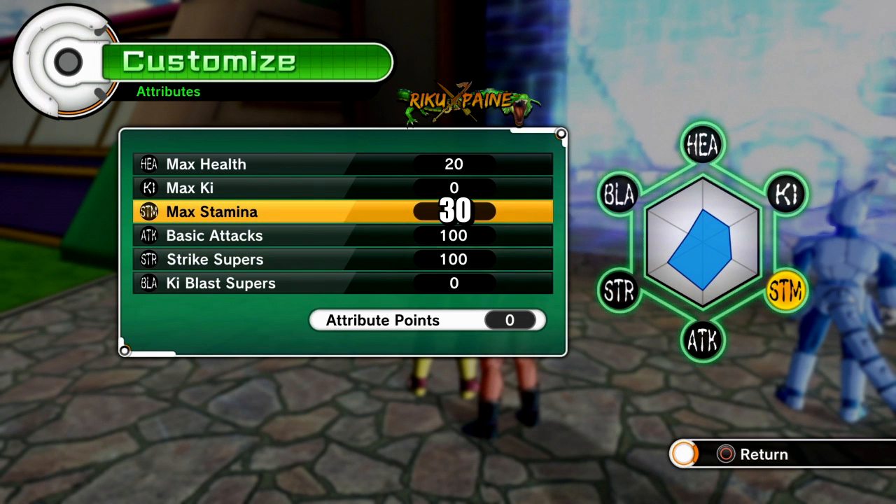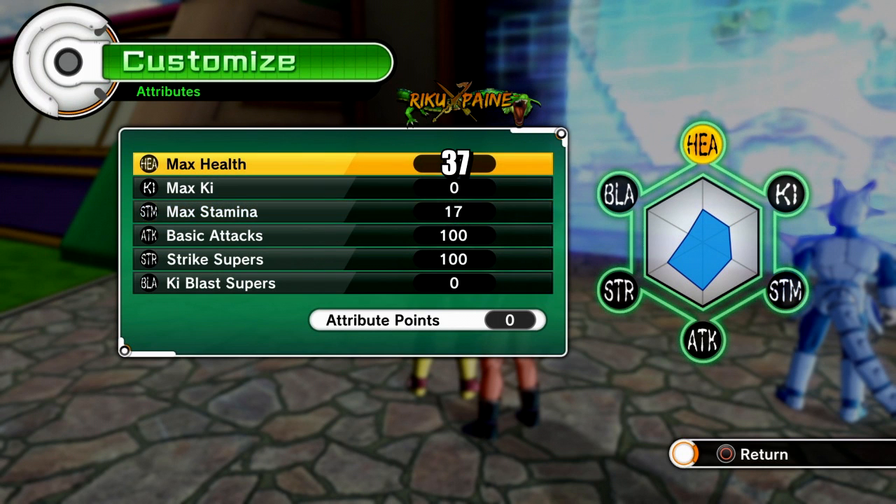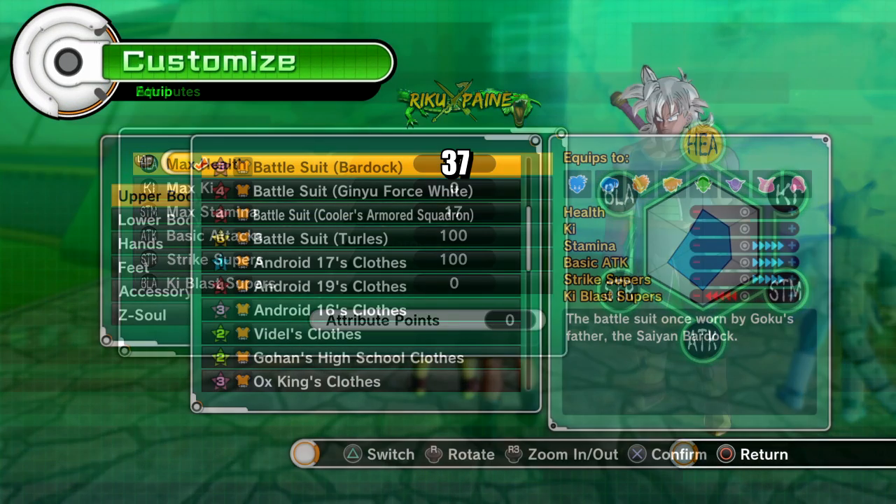So 30 points can go into stamina and 37 points can go into health — since Saiyans have the lowest health in the game. Or you can switch that around: 35 to health, 35 to stamina, or 33 into stamina and 34 into health — however you want it.